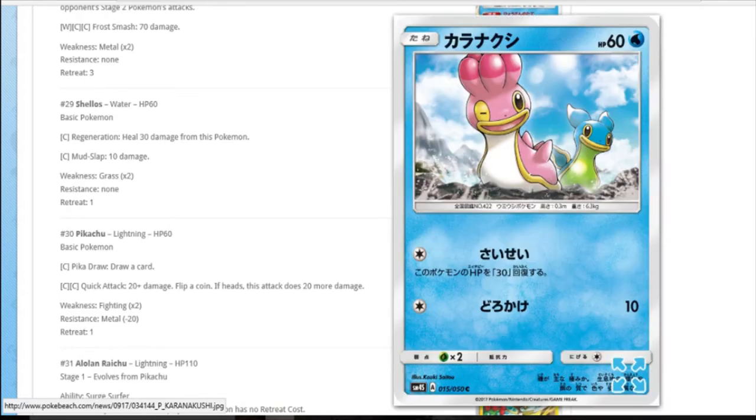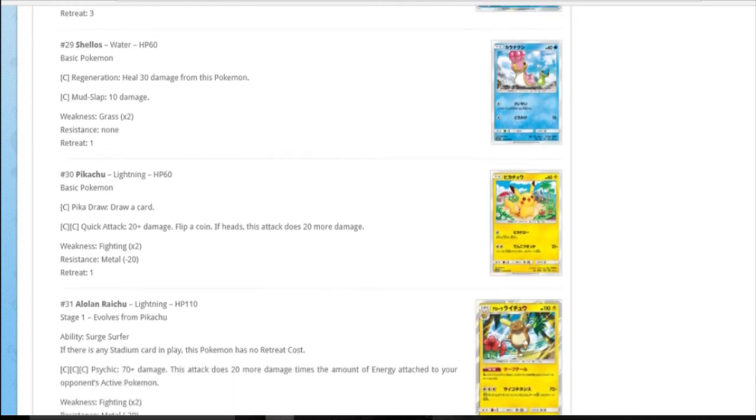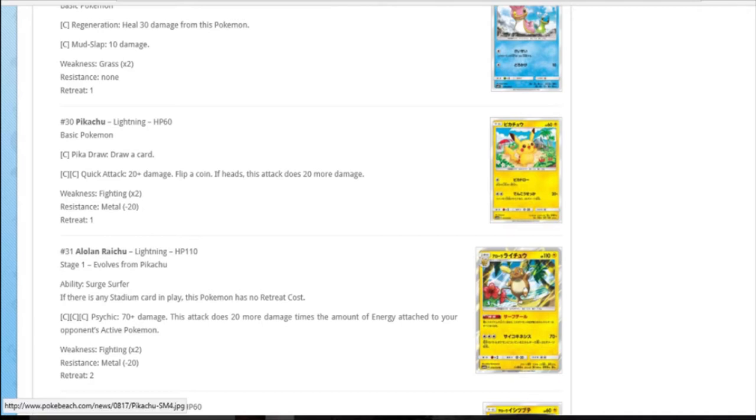Shellos is just another common you'll see in the set - it evolves into Gastrodon, which I assume is fighting type. I really like how they've done them with West Sea and East Sea variants in one expansion - there's one where East Sea is blue. That was cool.